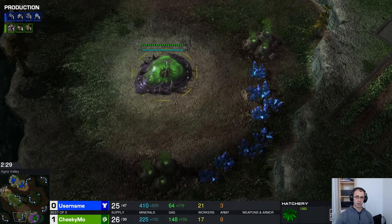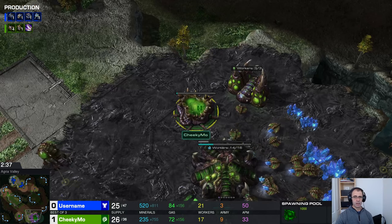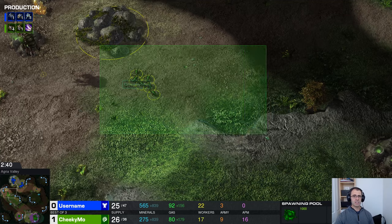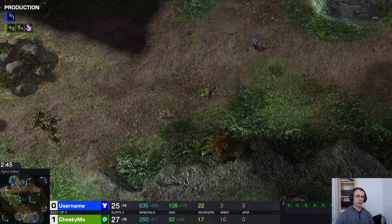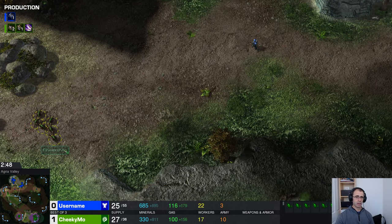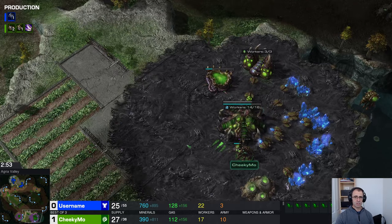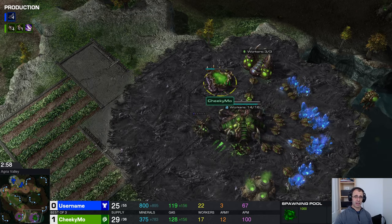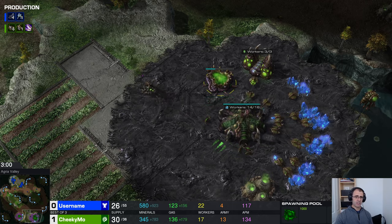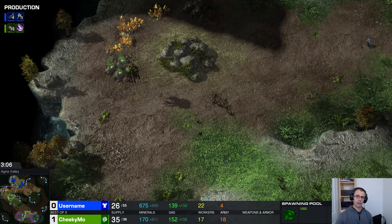Here are some zerglings and there are more in production. Zergling speed is not started up so we're not going to see fast lings for a long time. There are no units here for username — just one marine, and that isn't going to survive against these six zerglings. If you've delayed your hatchery and your economy to get an early gas pull and then don't do anything with the zerglings, you've effectively pointed a shotgun at your own left foot and shot it clean off.